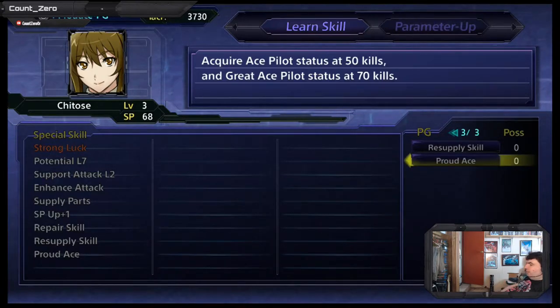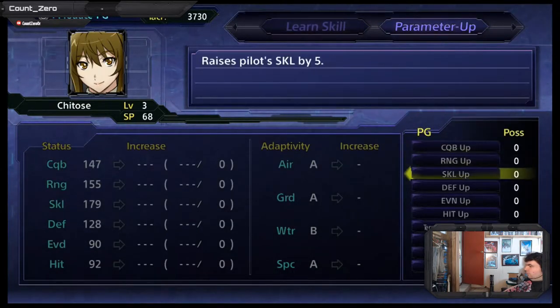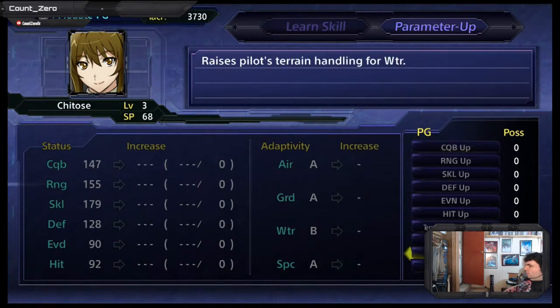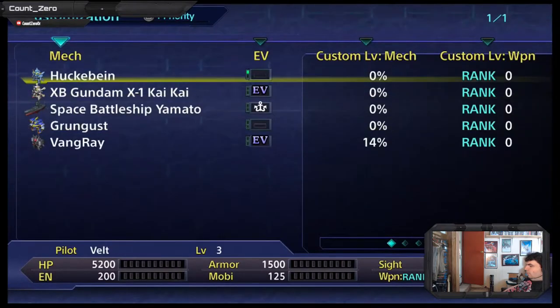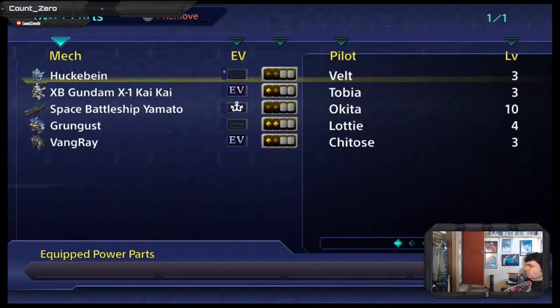What I'm trying to go for here is because Chitose's Rope Mecha has the ability to heal other robots adjacent to her. What I really want to be able to do is equip her with stuff that will help with deployments.